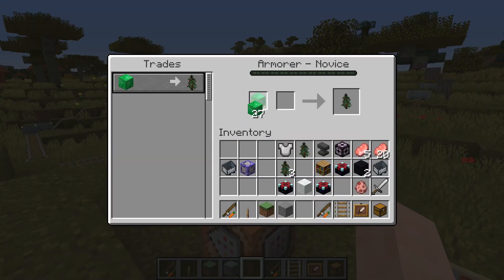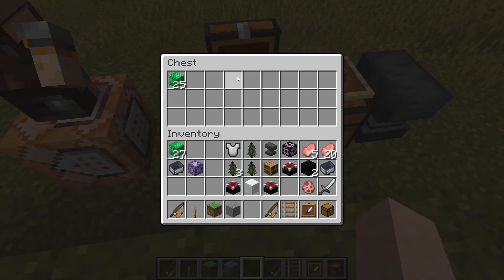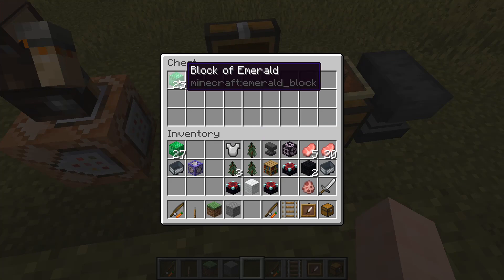So now I place a block of emerald here, I try to buy it, and there we go. And now we're all sold out of saplings. We'll see the sapling is gone, and there are now 25 blocks of emerald.